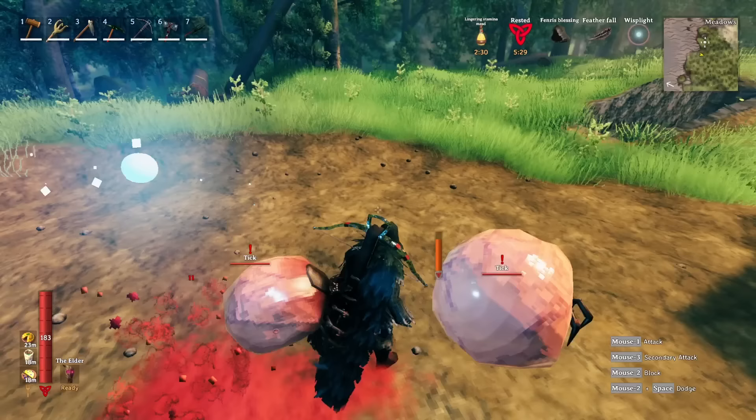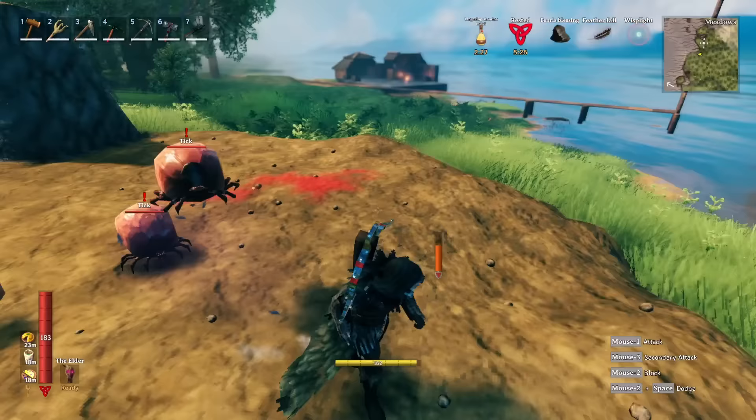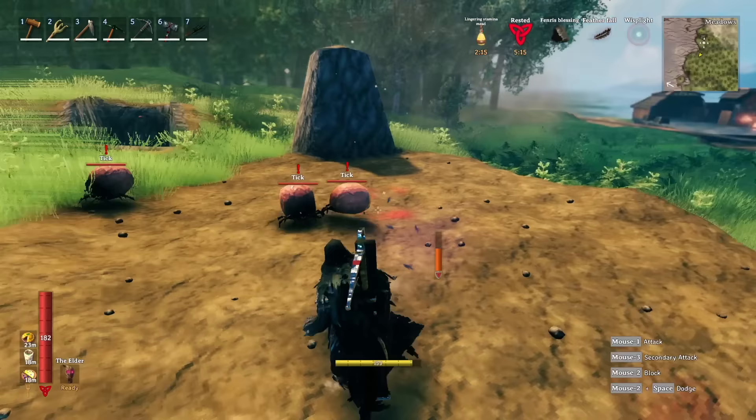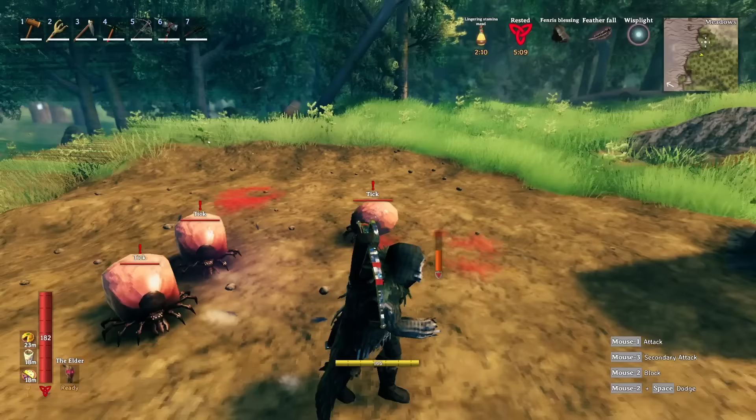One thing you can do to quickly get them off is roll. If you notice when they jump and attach to me, if I roll, they fall off. Do note there is currently a bug where there are times when you roll and they won't get off — they stay stuck to you. But as you can see, they're falling off pretty much every time.